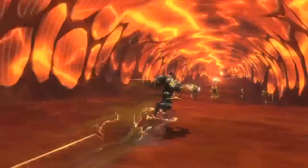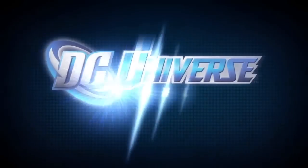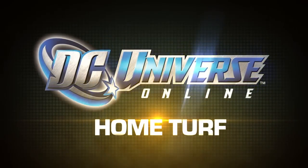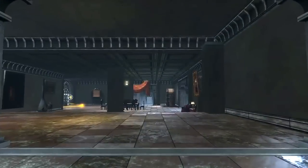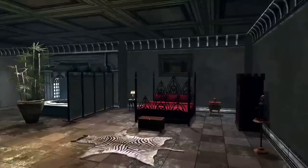You've gained unparalleled power, incredible speed, and astonishing abilities. Now you're getting your very own base. Welcome to Home Turf, the latest chapter in DC Universe Online, where for the first time ever, you can create an incredible base for your hero or villain.